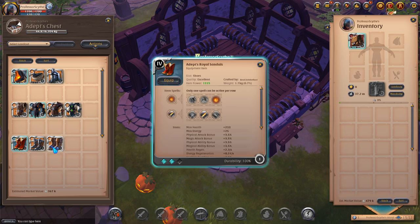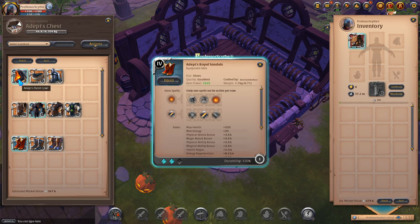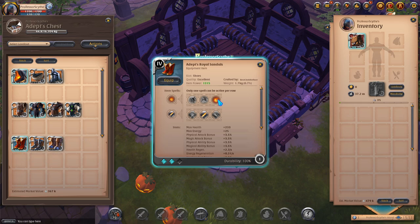For boots, these are the tried and true options. Royal sandals are my top pick because they're unpurgeable — they are a toggle ability, so even if someone uses a fiend cowl purge or fists of Avalon's purifying fists on you, it won't take them away. You'll keep these boots regardless of whatever purge they try to use on you.